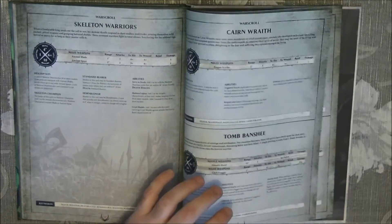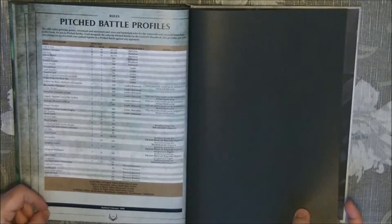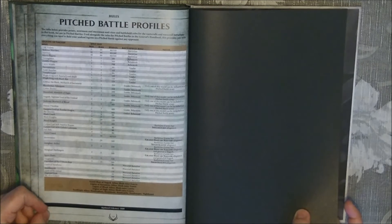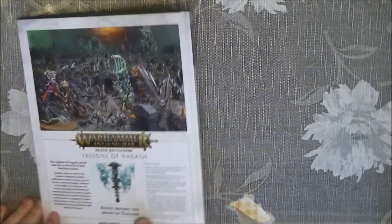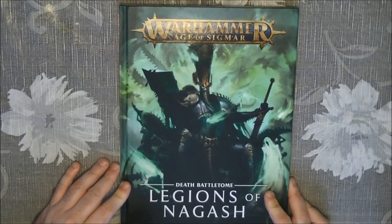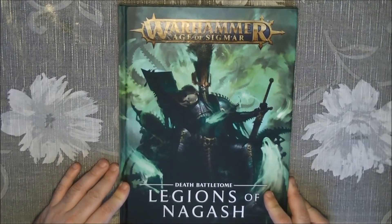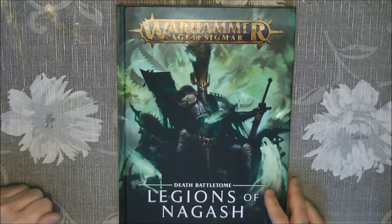So this is what you can find inside the Legends of Nagash battletome. At the end we have the points for all the battalions and for the different units. It's a nice book — if you play Death I think it's a nice thing to have. Leave your comment, let me know what you think, and as usual thanks a lot for watching. Bye!